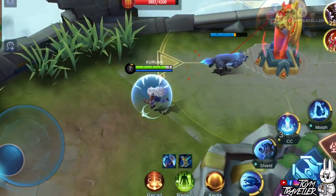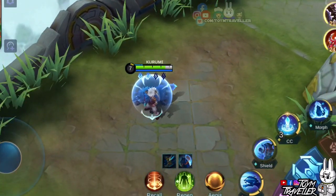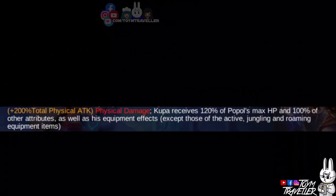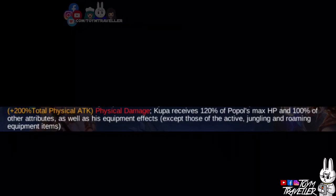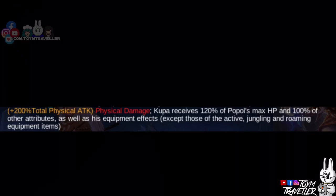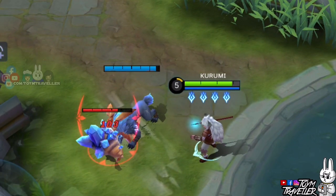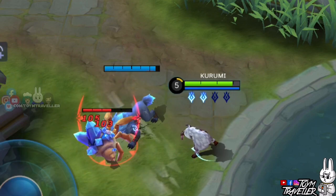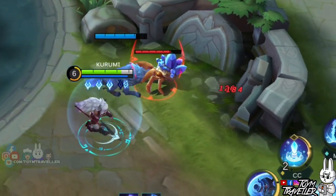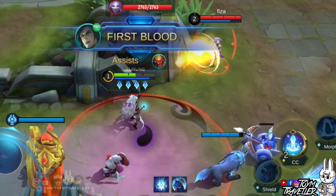So if ever Koopa is almost dying, you can use your second skill to call him back to avoid further damage. Also take note that Popol's attributes are all inherited by Koopa, even equipment effects. We have tested a few items if they will be inherited by Koopa, but we will show you that later in the experiments section. Lastly, after 4 consecutive attacks dealt by Koopa, Popol's next basic attack is buffed and will deal amplified damage — this is really good, especially if that hit deals critical damage. Also keep in mind that when Popol dies, Koopa dies as well.